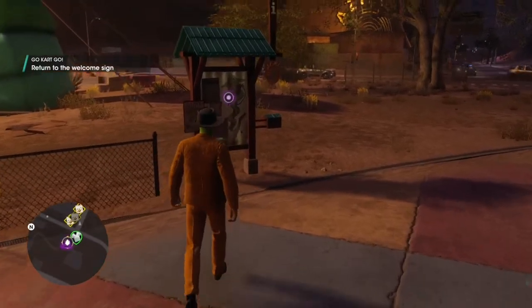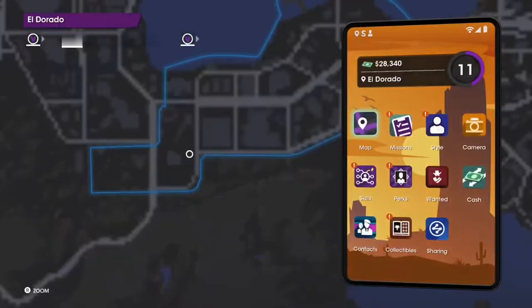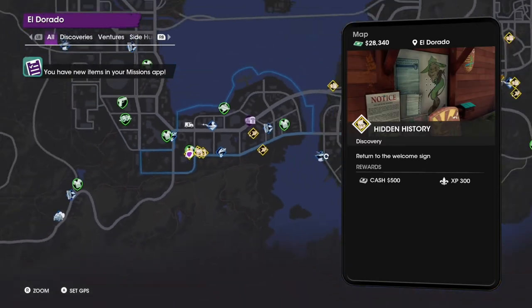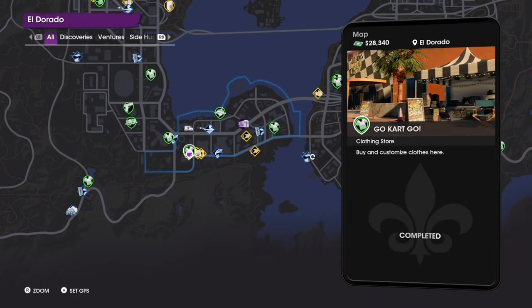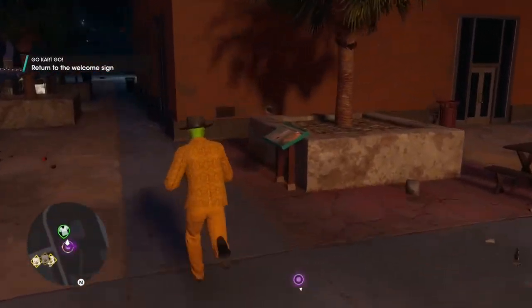Hello, welcome back. This short video is going to show you where all of the billboards are for the go-kart go hidden history in the new Saints Row game. It's located just there on the map, and once you've activated the first one, the second billboard is right behind you.